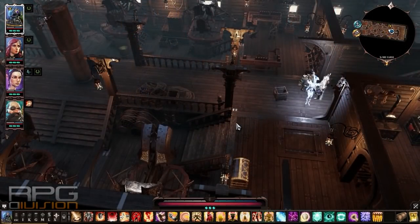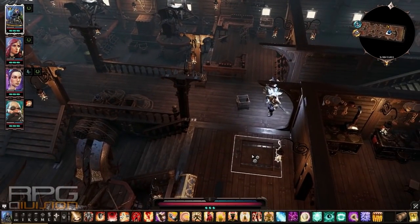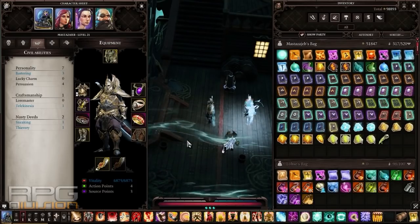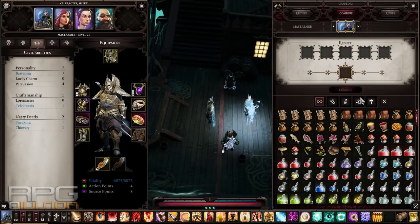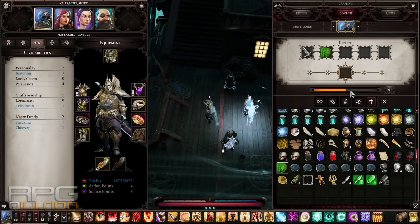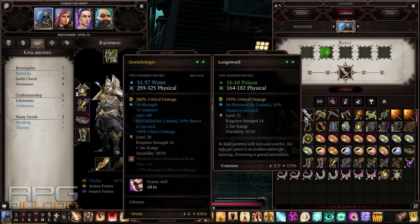The problem is that barrels weigh a lot. On Lady Vengeance you can find barrels of every element — just open your eyes and you'll see ooze barrels, water barrels, oil barrels, whatever you need. A cool thing about the ooze barrel is that you can apply poison to any weapon that does not have elemental damage on it, and that way you will get a poisonous weapon.